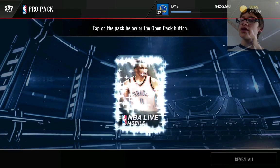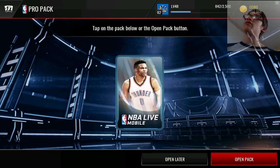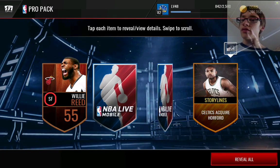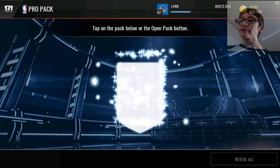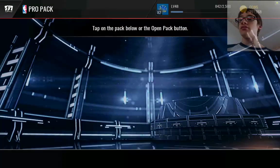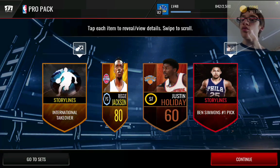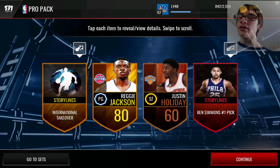The first checkpoint will be at 330k and we'll see our profit. We get an Isaiah Thomas — that's pretty good, like 10-20k. Man, I keep pulling the ones I already got.